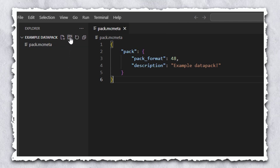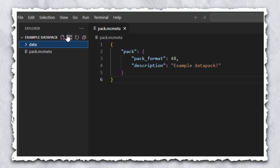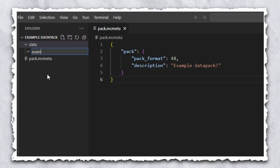Now create another folder called data, and within that folder create another folder. This is where all the actual meat and potatoes of the data pack will go. You can name it whatever you want, but every time you need to reference something from your data pack, like one of those function files with your commands, you'll need to prefix it with the name of this folder. So name it something short — your fingers will thank you later. I'll name mine "example". Now create yet another folder within this folder called functions. This is where all those command files I've been talking about will live.